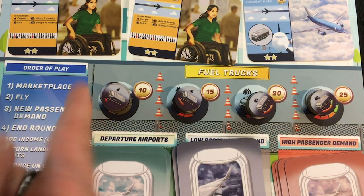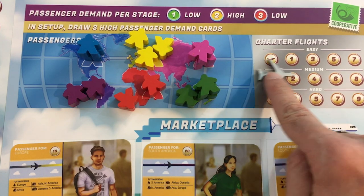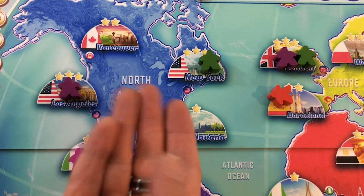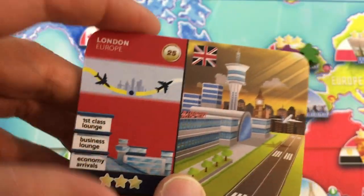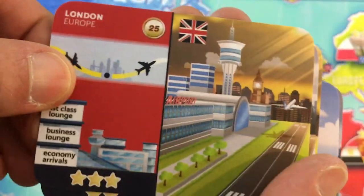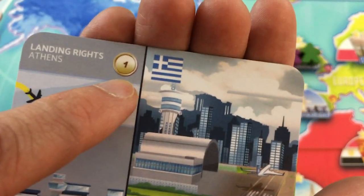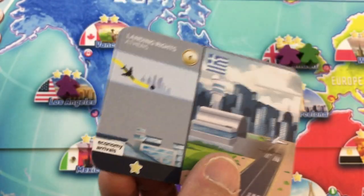You can also buy new fuel trucks: level two for 15, three for 20, or four for 25. The charter flight special action costs two money the first time each round, then four, six, and eight — I'm playing on medium difficulty; it's less expensive on easy. For two money you can move a passenger to a different airport in the same continent. Airports are also purchasable and stay permanently in your supply. Bigger airports tend to have passengers show up more frequently but cost more — London is 25, Athens is 15. You can also buy landing rights cheaply, but they last only one round and can only be used as a destination, not an origin.